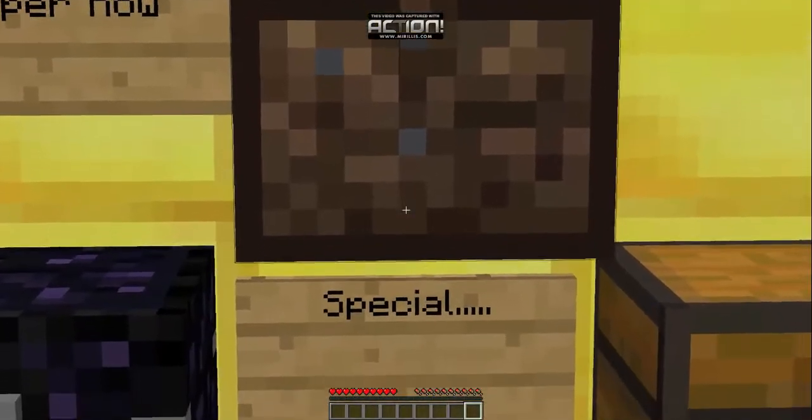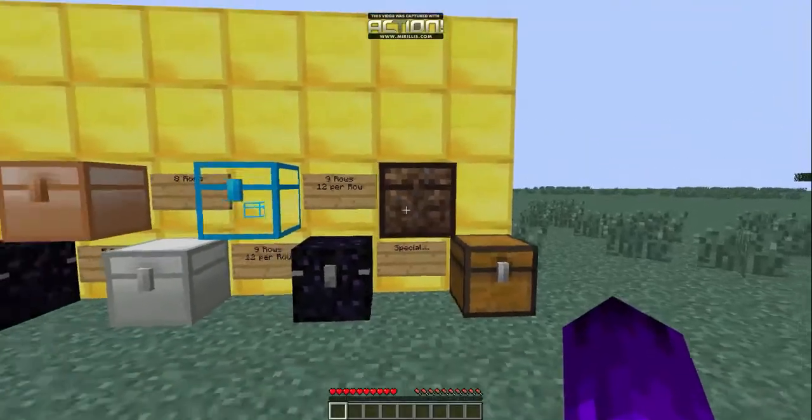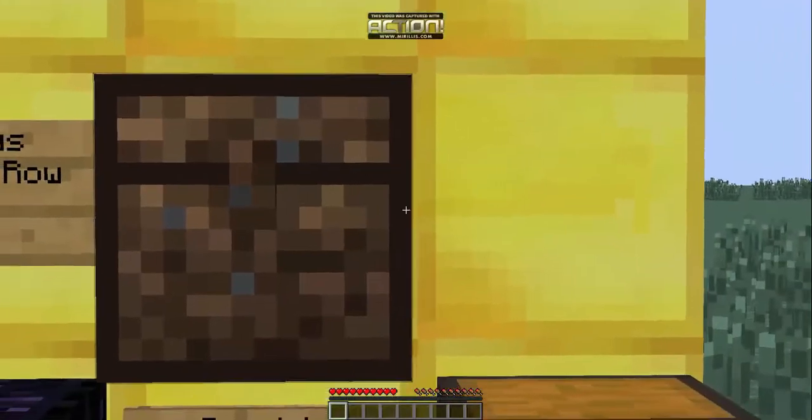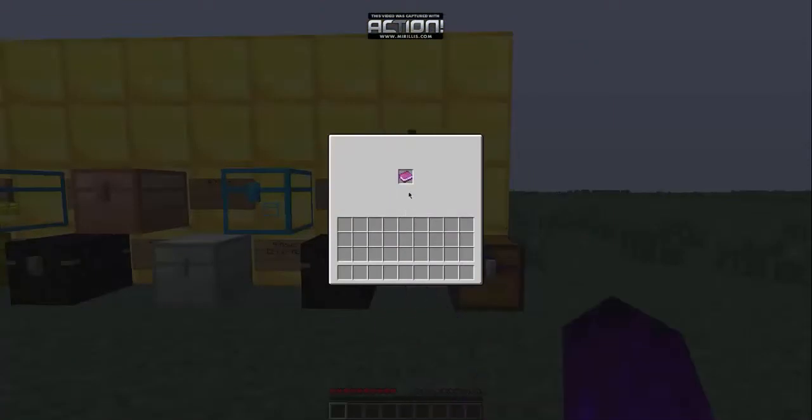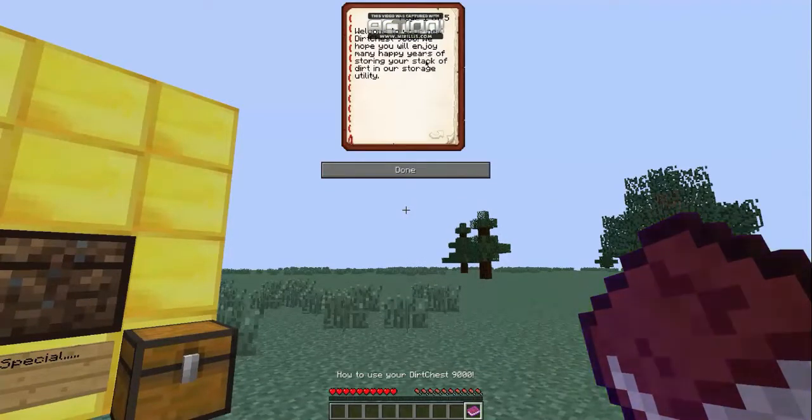Now here's a special case: the dirt chest. It only has one slot and comes with a book: 'Welcome to your new Dirt Chest 9000! We hope you enjoy your many years of storing your stack of dirt in our storage utility. Simply insert a stack of dirt of your choice into the highly receptive slot and enjoy the great convenience.'